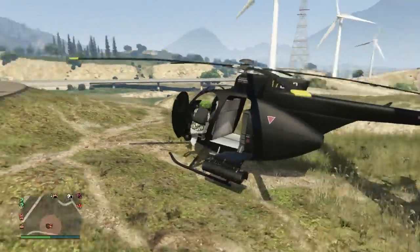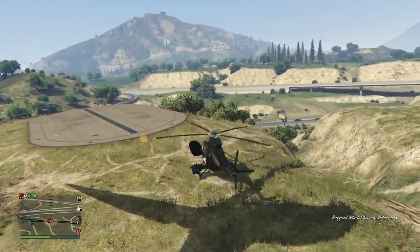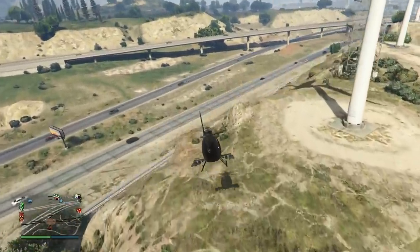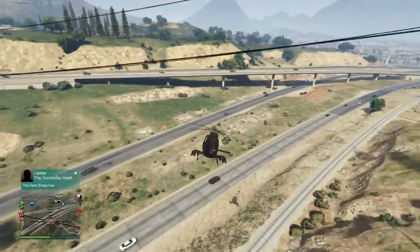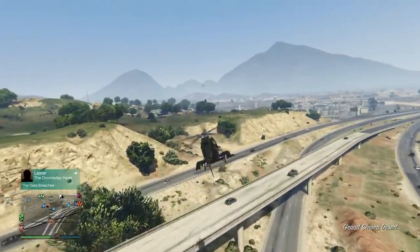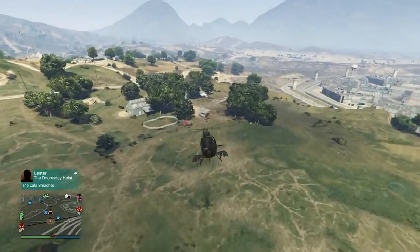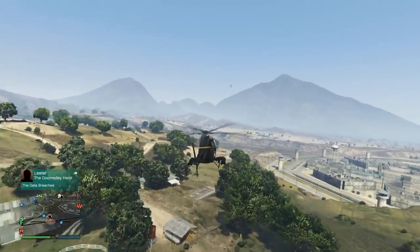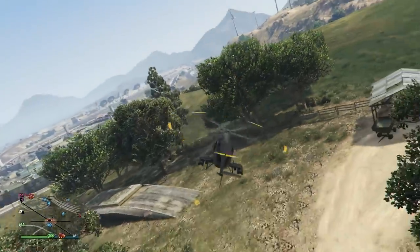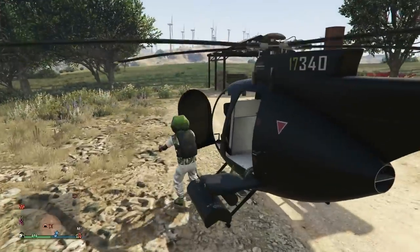Since we have our CEO Buzzard right here, we're just going to take this back over to the bunker so that we can find that dupe. We left that LG Retro Custom parked right there in that spot. And believe it or not, that little move — pulling up the phone and actually driving out — that actually merged the plate from the vehicle that we just had. Whatever plate was on that Faggio, that plate has now transferred over to the LG Retro Custom. So I'm going to go ahead and land right here at the Farmhouse Bunker and make my way inside on foot.